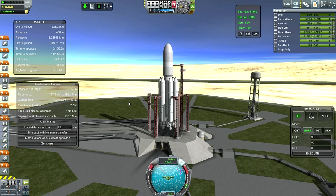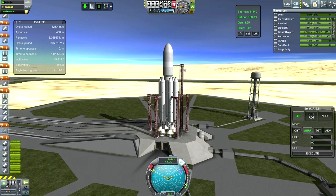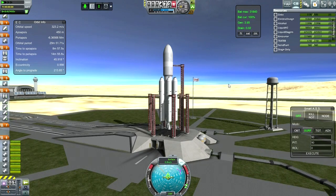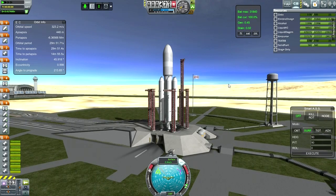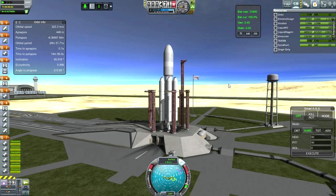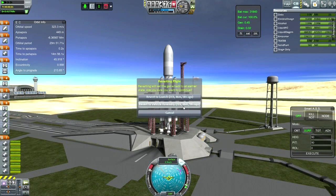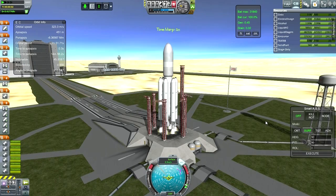Lighting the NK-33s and releasing launch clamps when it lets me. Still isn't letting me — add this to the list of bugs. Oh, what the heck is that about? Oh crud — what the heck. I don't want to revert to anything. Let's see what this does now. Crikey. What was that about?